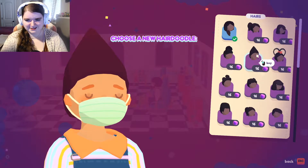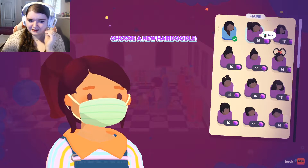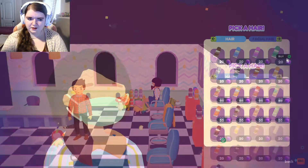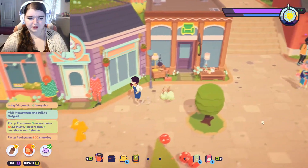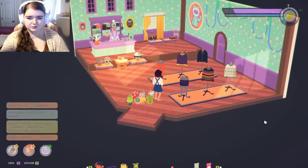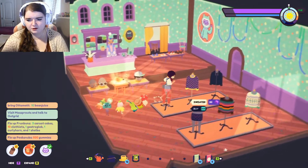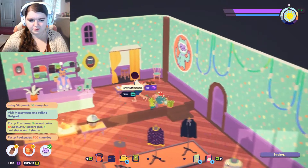Oh my gosh, that one's crazy. I do like this one too. They don't have new colors — I didn't know how the colors worked. And then I want to look at the clothing. I upgraded — clothing store expansion. Oh, I did not walk up the stairs.